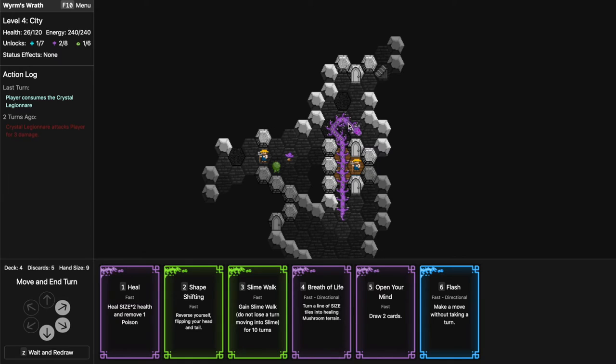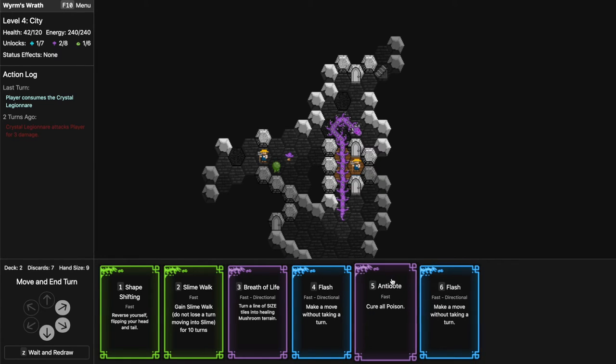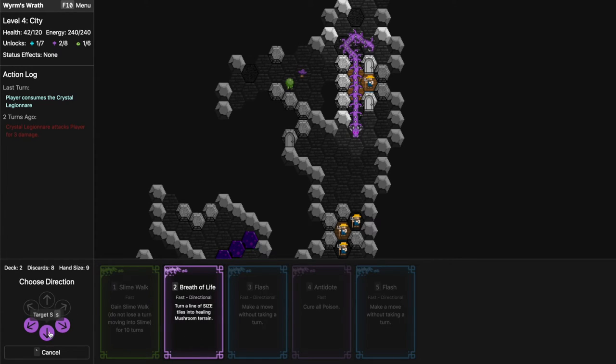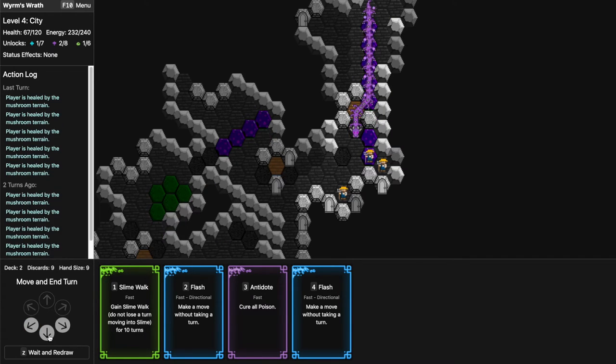I have endless enemies to eat here — peasants — so I should replenish my HP and go further, which I think should be the final level. Let's heal for 16. Open Your Mind — I have a lot of Flesh so I'll Shape Shift, create Breath of Life, eat these guys, return and walk this path again as I exit. I think that's a good play.